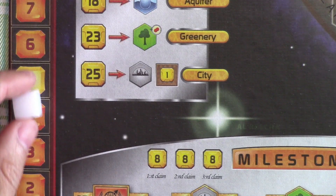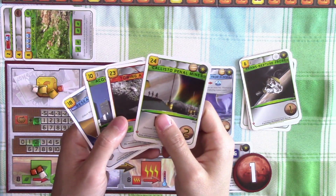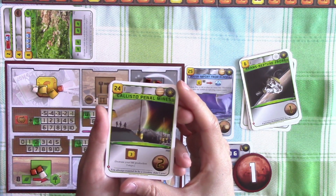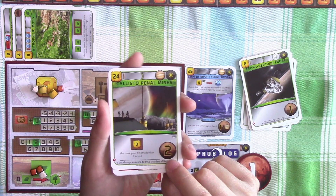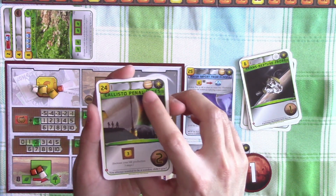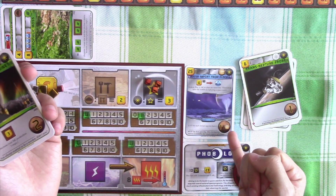Now moving on to generation five. The first player marker now comes back to us, Swobolok. For this research phase, the first card is Callisto Pinot Mines. It will increase our mega credit production by three steps and give us two victory points. It costs 24 credits, however. But it has a Jovian symbol, so that means we can actually get one extra victory point because of our water import from Europa. So essentially for 24 credits, we get three victory points - that's not too bad.